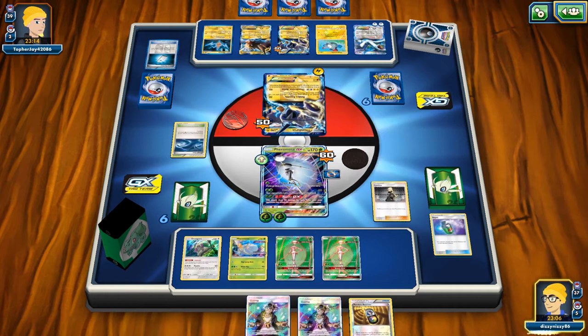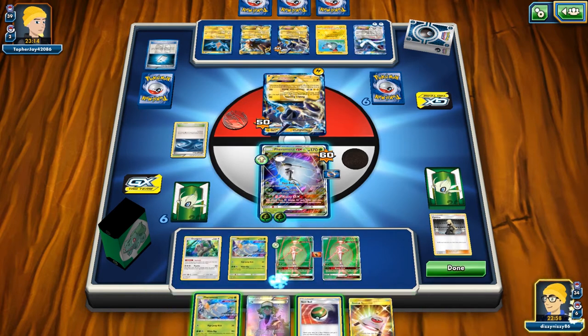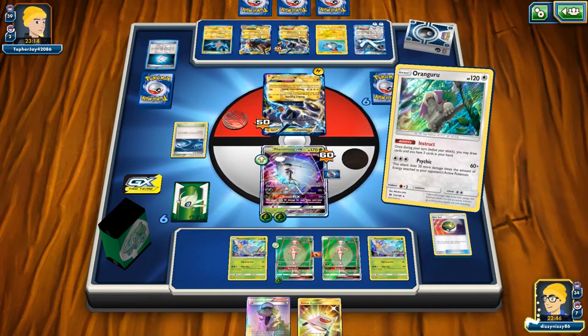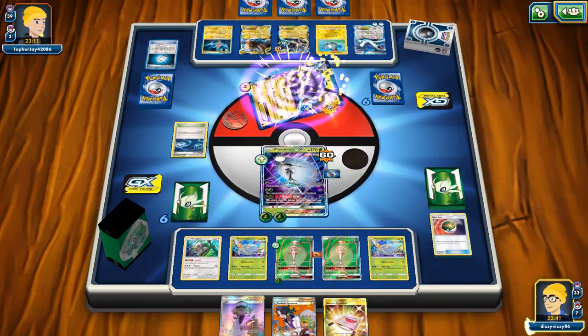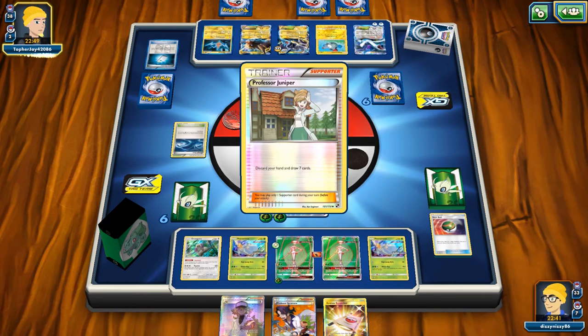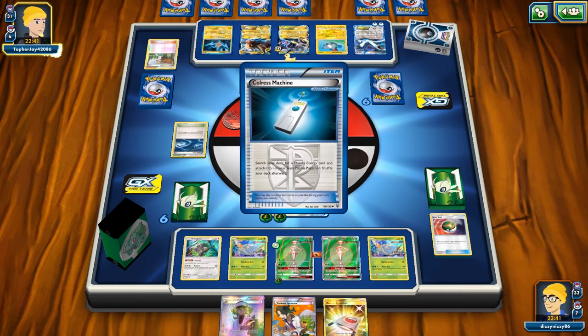The option here is to Cynthia to try and find Max Elixirs, Beast Energy, or other valuable items. I fill up my bench because we don't play Tapu Lele, which also gives us the ability to draw one off of Instruct — now we have two draw supporters for next turn. I go ahead and do Cruel Spike to confuse them, giving them a potential chance to retreat into the Lugia if they can get energy on it. They use Chorus Machine and get close to full setup — just needing a manual attachment for the Lugia.